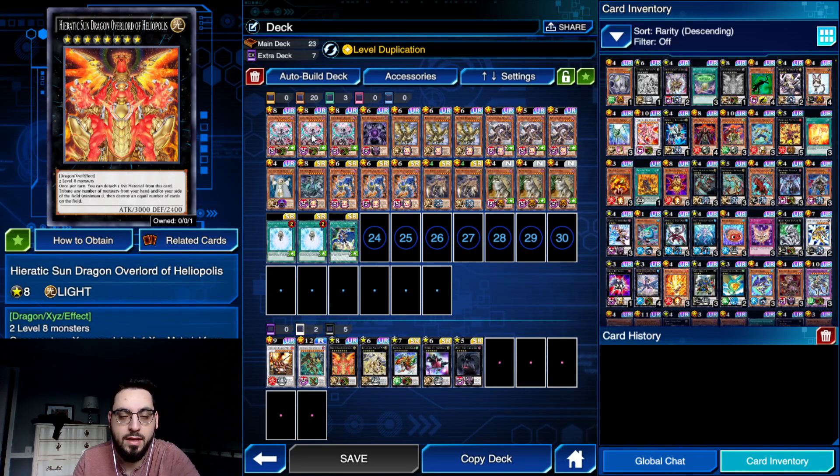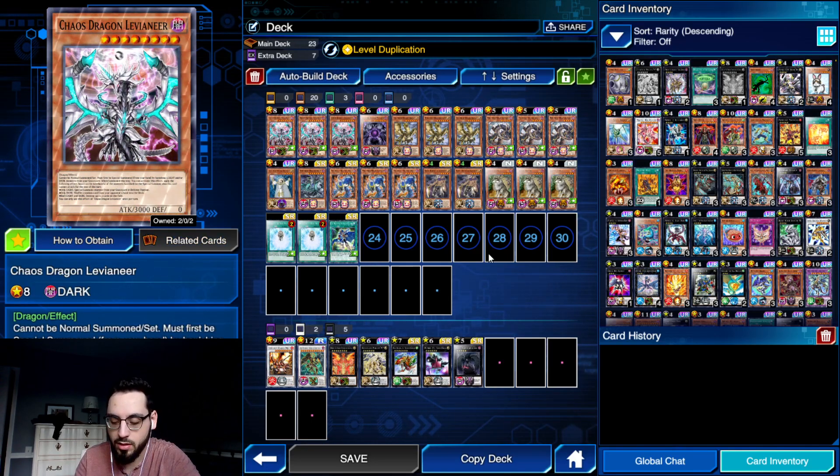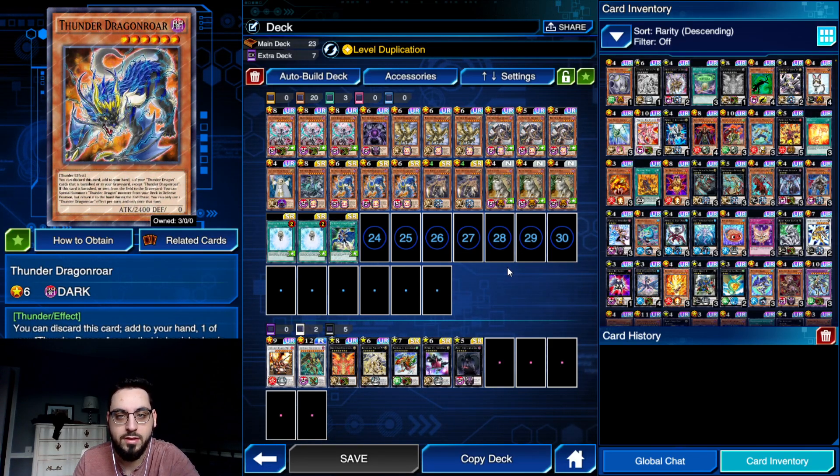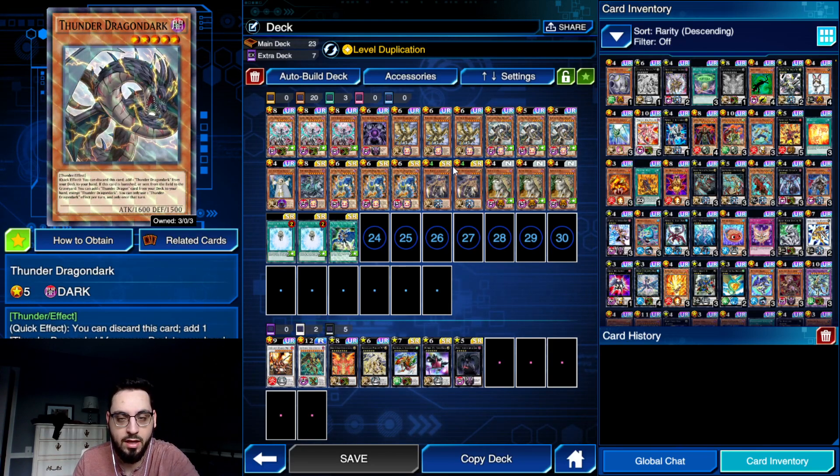The main way you're going to be making these is all through Level Dupe, which will target a monster you control, and you reveal a monster in your hand to change the level of the monster you control to the level of the monster that you reveal. Through Aloof Lupine, you'll go Aloof with either Dark or Roar - for instance, that gives you any rank 5 or 6 Xyz. So you'll go Aloof, banish Roar or Dark, and then banish the counterpart from the deck.